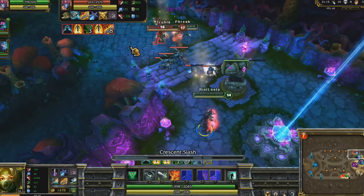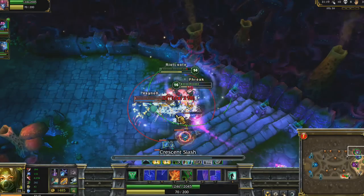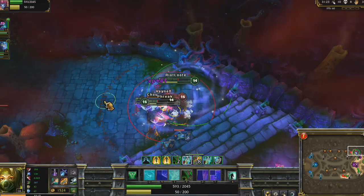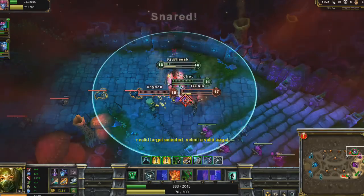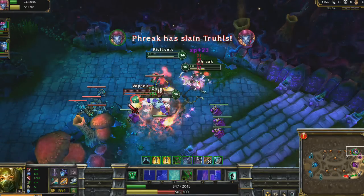Finally, we can see that even without cleanse, Akali can deal great damage even while rooted by Amumu. I dive onto the enemy ninja and through various spell casts get her extremely low. As I get injured, I disengage and head upwards, but I Shadow Dance back in to pick up the kill.